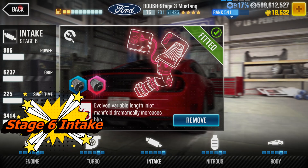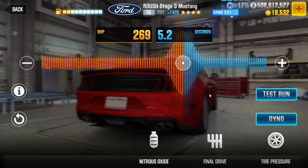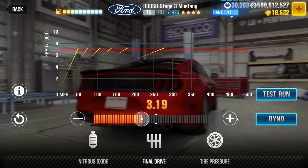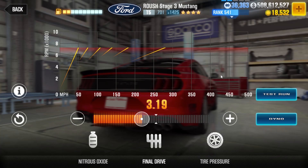Now we're here with Intake. Fusions installed. The computer is saying you don't really need to do anything — it's not going to get better. And it looks like the computer might be right. Dyno shows 9.909 — slower than Turbo. So right now we're going Engine, Turbo, Intake, in that order. Hardly surprising — typical of Tier 5 cars in many cases. I was hoping for some kind of surprise here, but so far, no surprises.